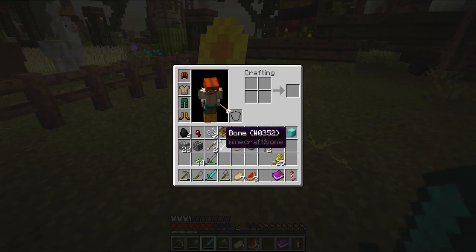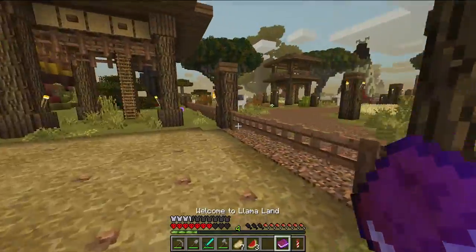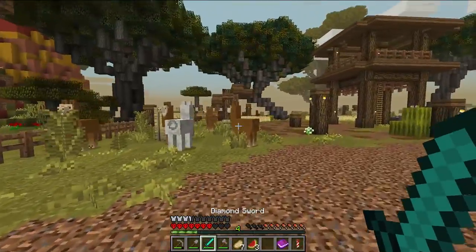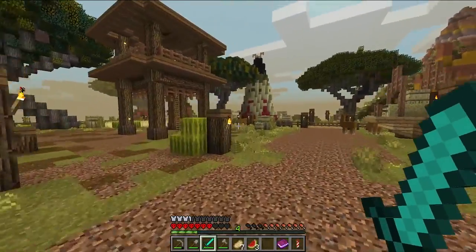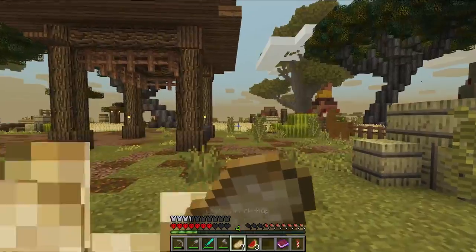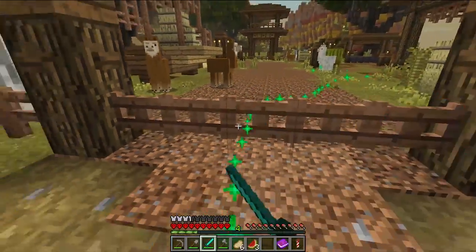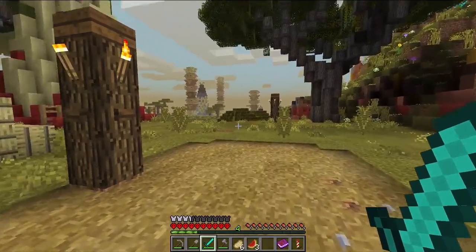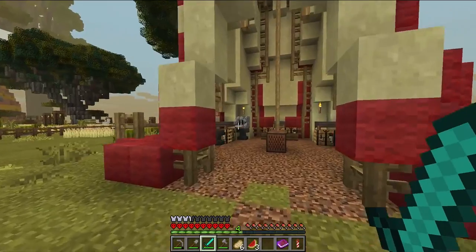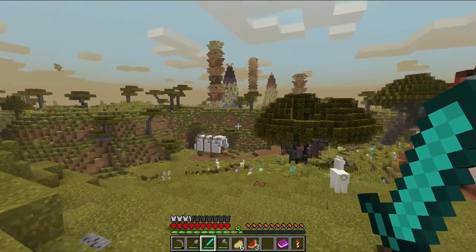Did I get a bow? No, but I've got some strings. I want to get a shield — I need to get some iron. In this update, the shield is pretty important in the early game when you're kind of just struggling to survive. Maybe I borrow a bed — but there's some teepees over here and these big totems. Isn't this awesome? Some cows.